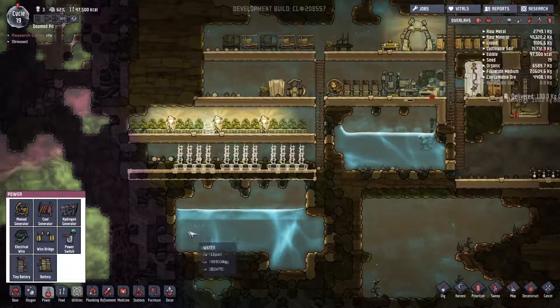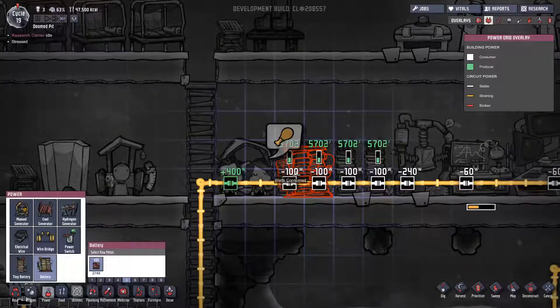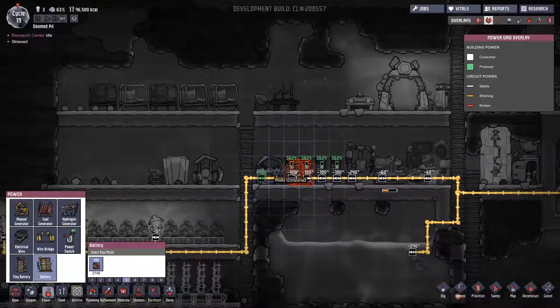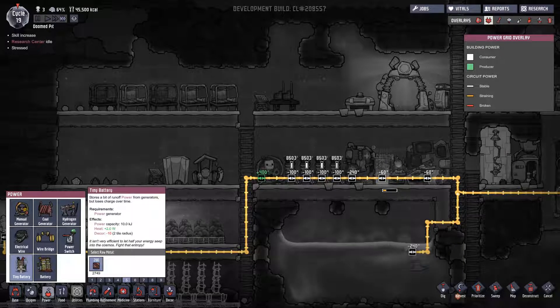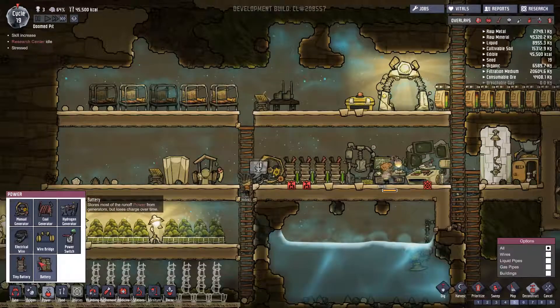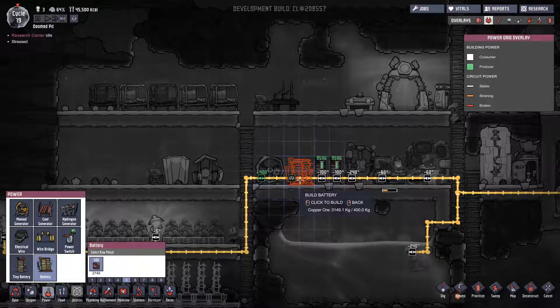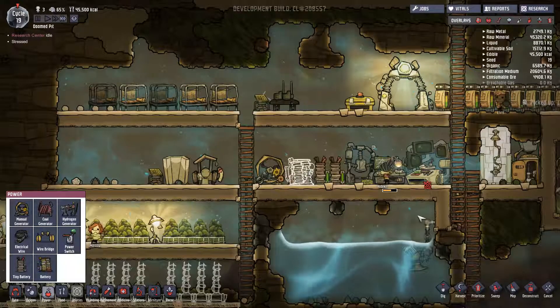Since we've researched a bit more in the way of power, we've got these big batteries. One of these takes up the slot of two of the others, and that is a good thing because these hold quite a bit more power. The big battery versus the tiny battery — the small one only holds ten, so the big battery is twice the power density. I need to deconstruct a few of these and put in a big battery in their place.